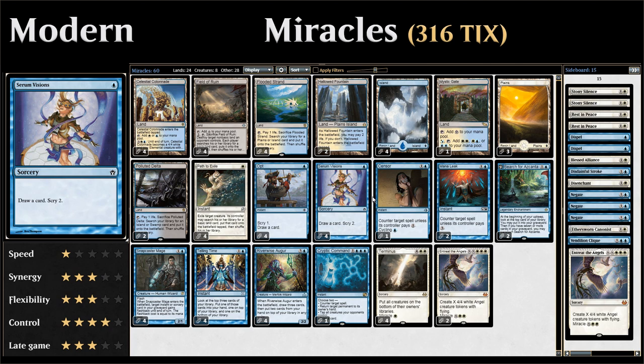Then we have four copies of Serum Visions — draw a card and then Scry 2. Scrying is very powerful with miracle cards since if you see a miracle card on top you can set up a very powerful miracle on the following turn, or even during the opponent's turn if you have a way to draw it at instant speed.